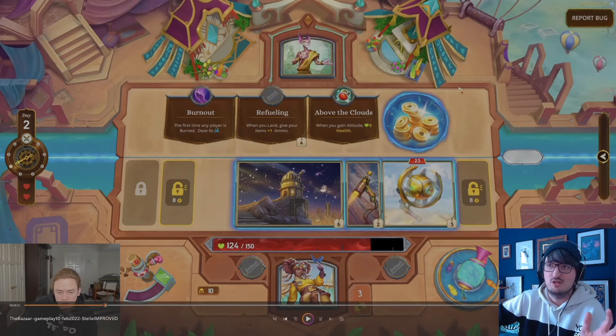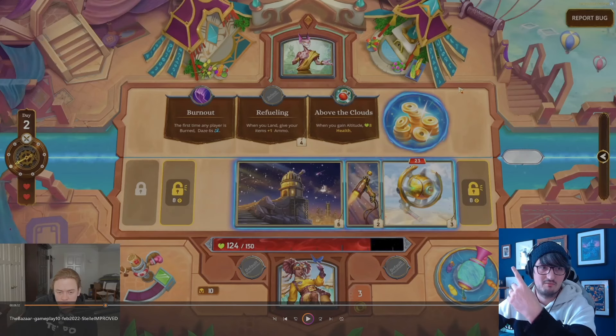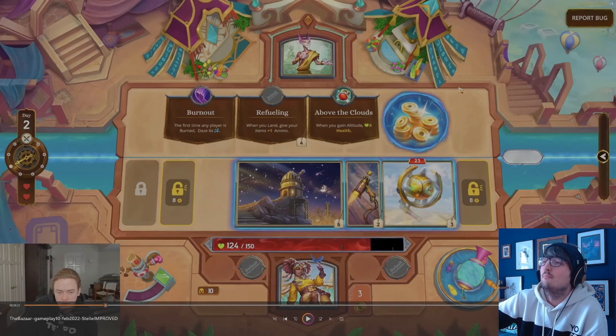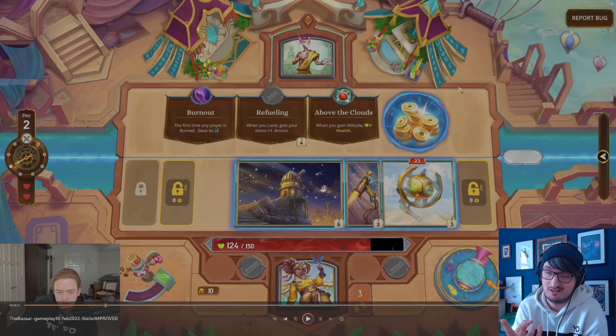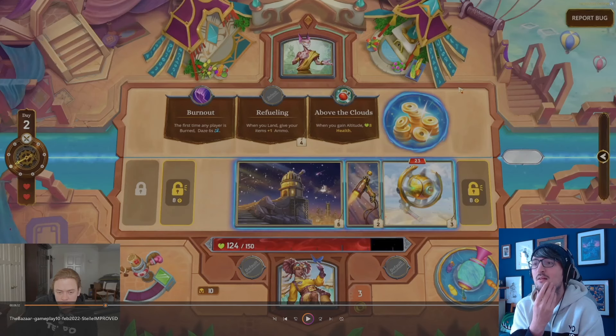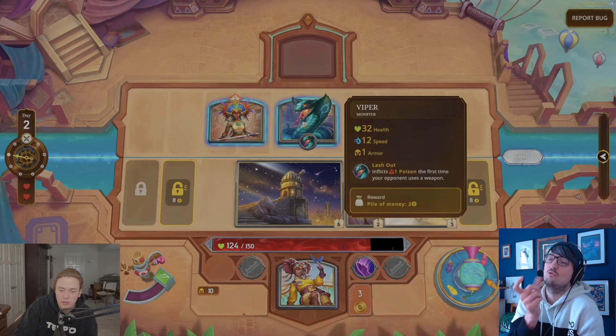We go to Nufu here to get another skill. Nufu's always been a skill trader. We have Burn Out — first time any player is burned, Daze for 6 seconds. That seems like an easy pick since we've got two burning items. Daze for 6 seconds sounds insane. Refueling — when you land, give your items one ammo. We don't care about ammo. And then when you gain altitude, gain health above the clouds. Don't care about that either. He takes Burn Out, so we're transitioning into a bit of a burning style build.